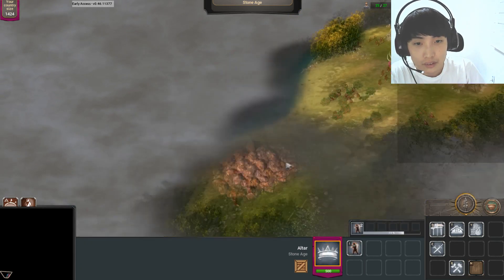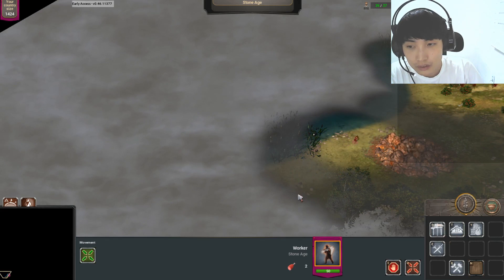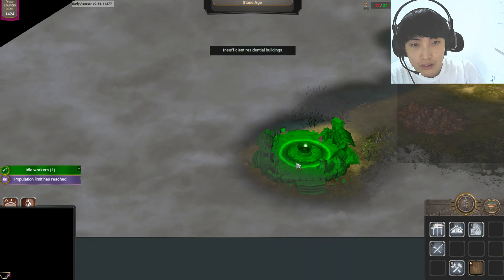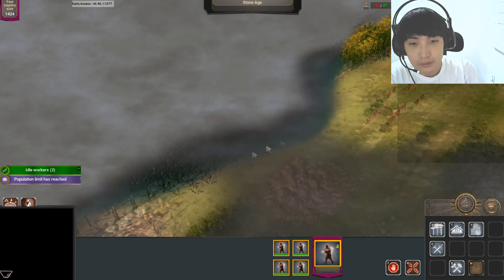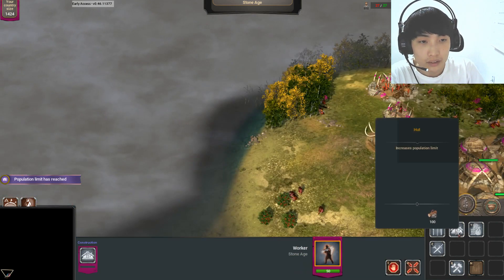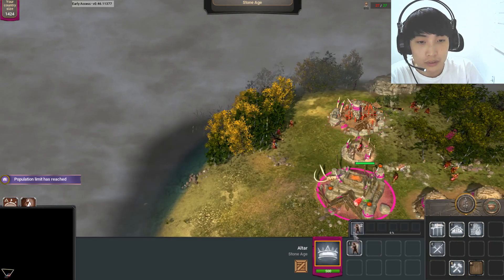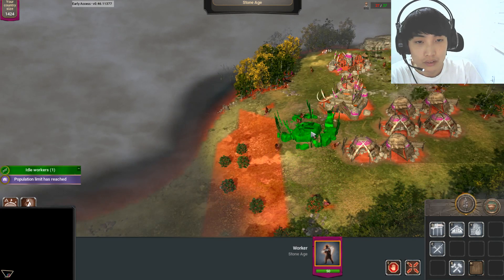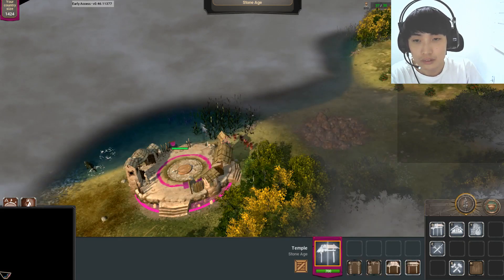Where can I build it? Oh, here. Okay, good. Three, four people over there. Let's make a hot. Give access. New technology: Stonecutter. Let's make that. Good. Perfect. And then let's go.